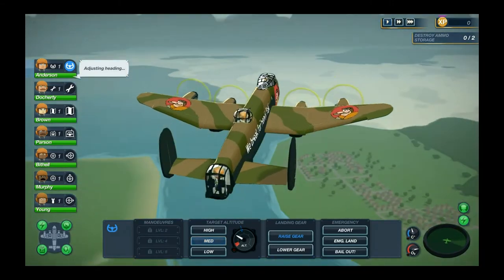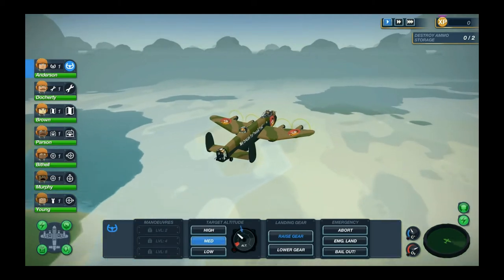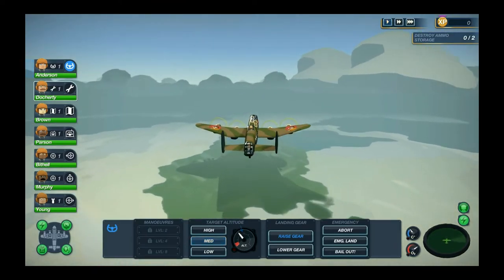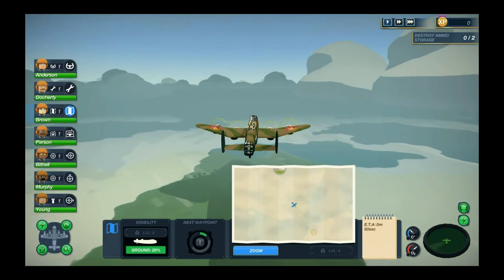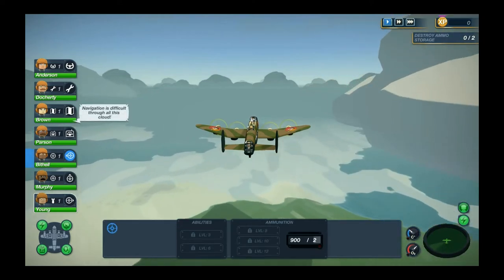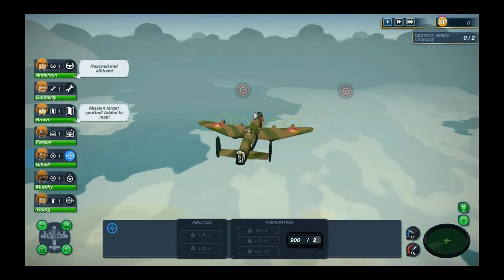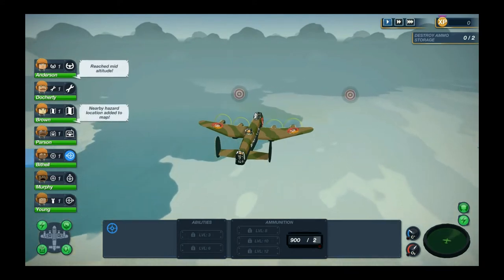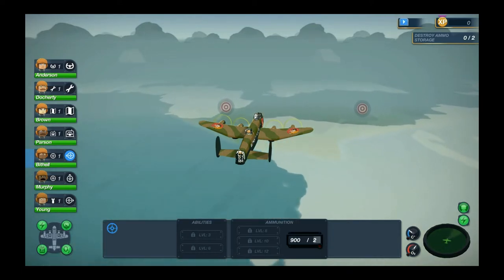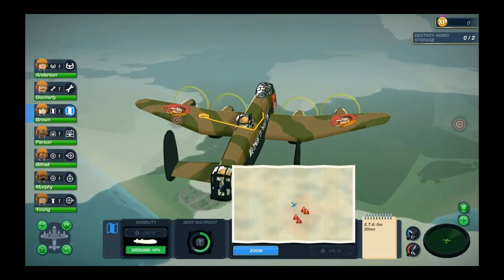Adjusting heading. Going to the crew positions — we have a radio operator, gunners, and a bomber. Navigation is difficult through all this cloud. There are nearby hazard areas located on the map — I guess these are ones we should avoid, and we're going right through them. Wonderful.